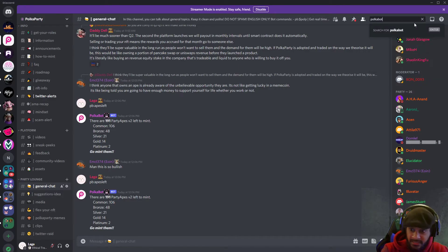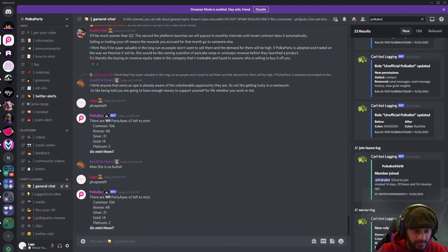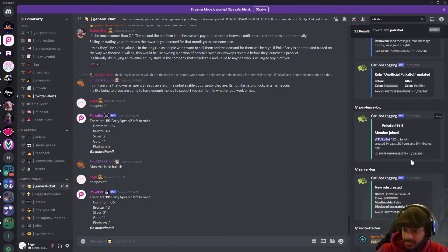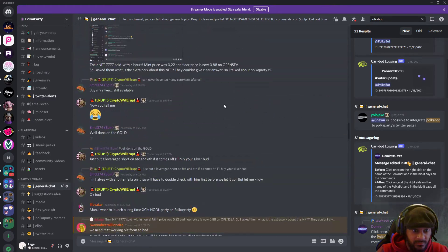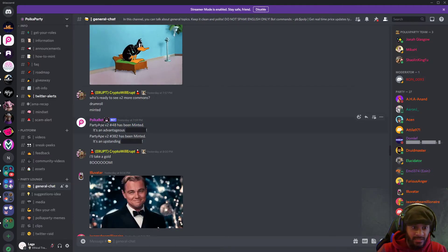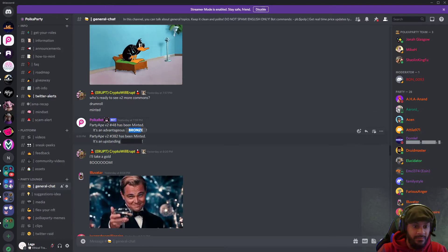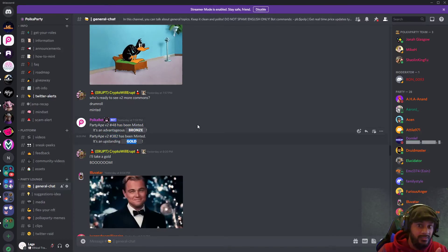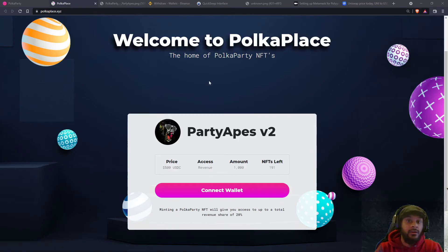In our Discord we have Polka Bot, which is super amazing. Once you've minted an ape, you'll see a message pop up: 'Party Ape version 2 number 48 has been minted.' You click on it and you can see its tier — for example, it's a bronze or a gold. Every time you mint one of these apes you will see the result in our Discord, or you can review it on OpenSea — it just needs a little time to load.